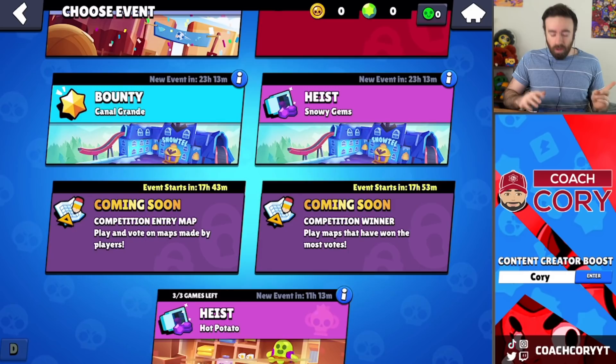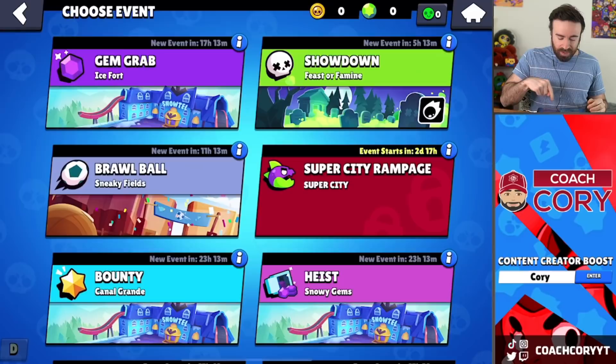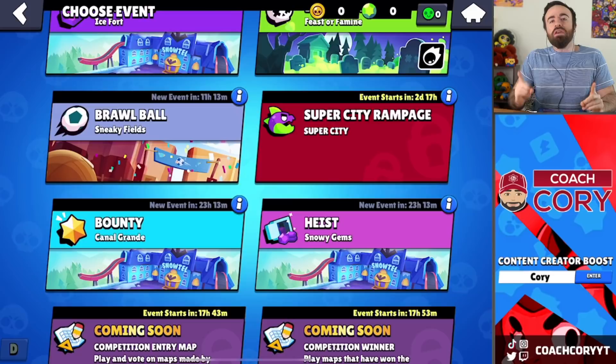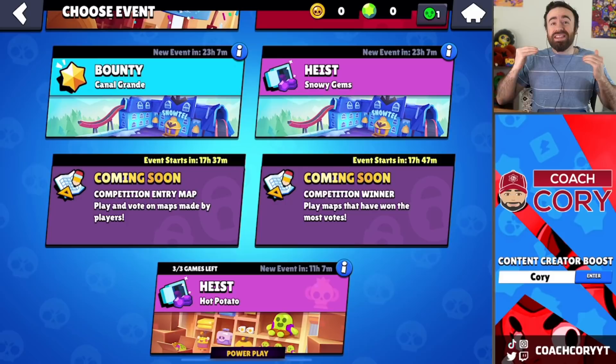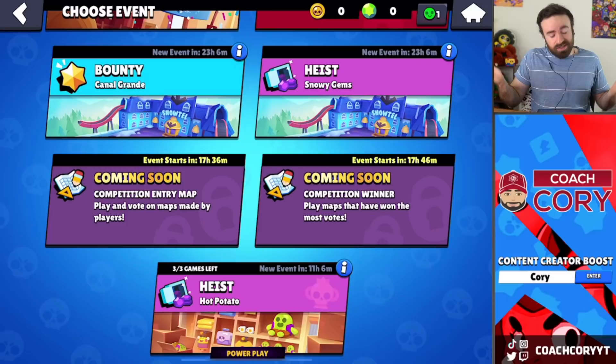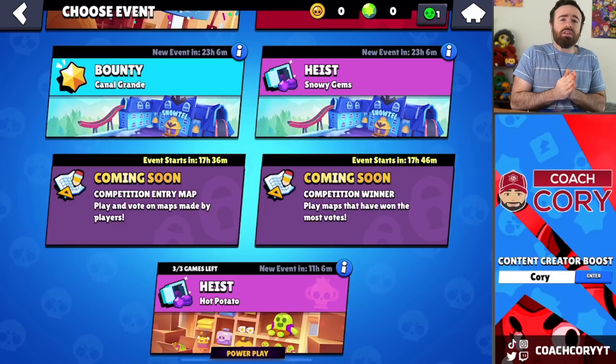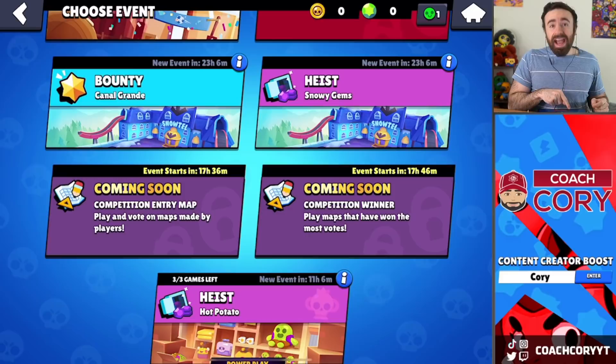Now for everything about the new map maker and competition maps — everything you're going to want to know. First of all, they're actually reducing the amount of tokens you earn from clicking on each event when it appears from 10 tokens to 5, but they're giving you another way to get free tokens. These two new map slots will unlock at 1000 trophies, which I think is kind of too low for someone to be able to judge a map appropriately, but I understand it's a feature and you want people to have access to it. In the competition entry slot, if your map gets approved, it might not necessarily appear that day because they're only going to focus on one game mode each day in this map slot.